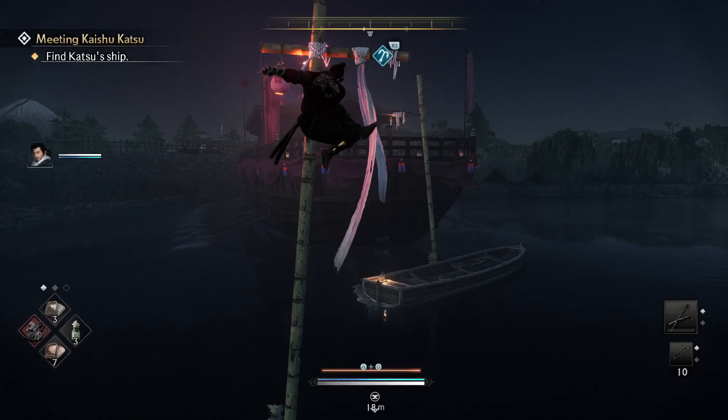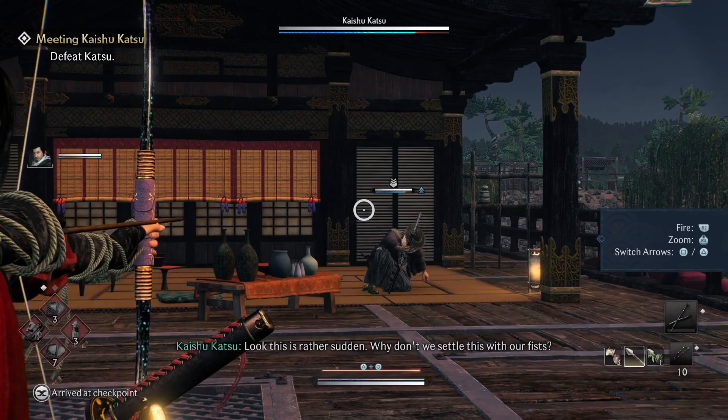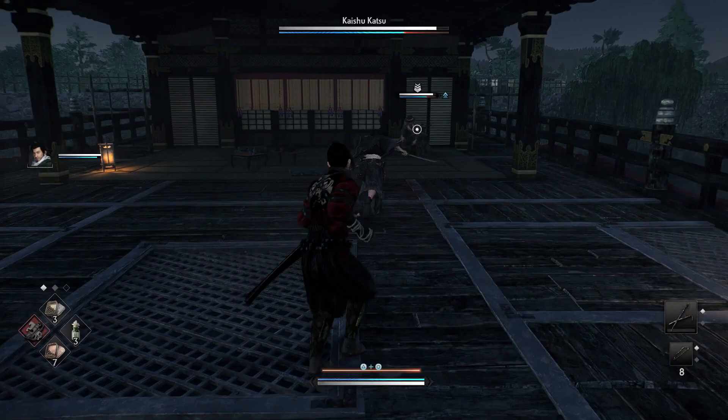Hey, how's it going? Holmes here and welcome back to some more Rise of the Ronin Boss Guide. Today we are going to be taking on Kaishu Katsu. In the beginning, if you have a bow or a musket, you can get a double headshot and get some free damage in.